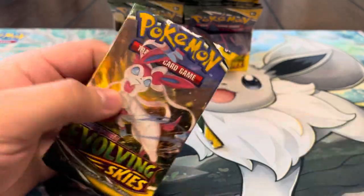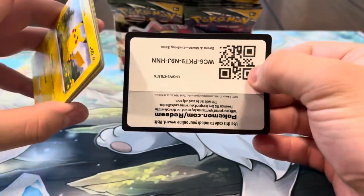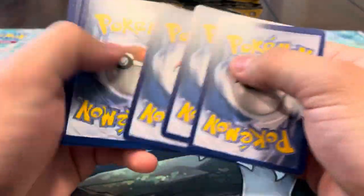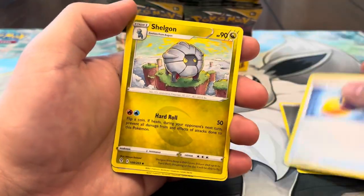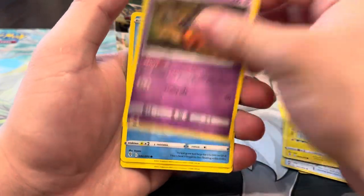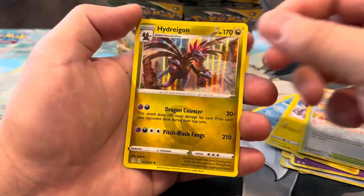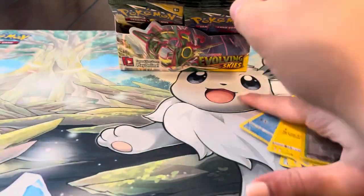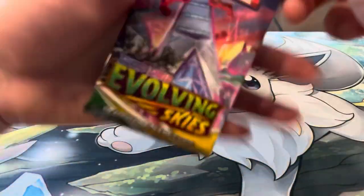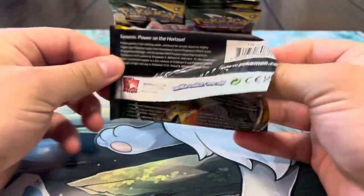Three V-maxes, a full art, and a couple of V's — definitely can't complain. But since we got three V-maxes maybe we won't get another full art. Can we still get a secret rare? We got Shelgon, Shopping Center, Pikachu, Rufflet, Pumpkaboo, Lotad, Emolga — Shopping Center reverse — and a hollow Hydreigon! That's another one of my favorite Black and White Pokémon. I really want them to do more stuff with Hydreigon — imagine an alt, that'd be sick.